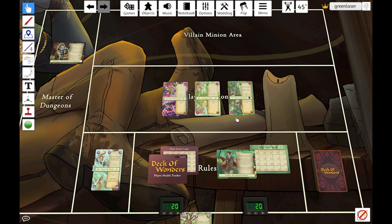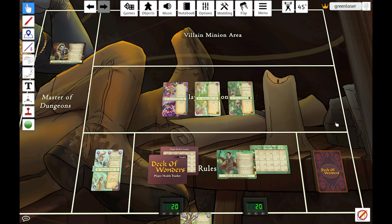Cullen, or any villain you're facing, gets to draw and immediately play the cards they draw — there is no hand of cards for the villain. On the opening turn for the villain, just this turn, they're going to draw and play three cards. From then on out, just like for us, it's only going to be one card. Cullen draws a Forest Troll and plays that immediately. You'll notice it's turned to the villain side and played ready to attack.